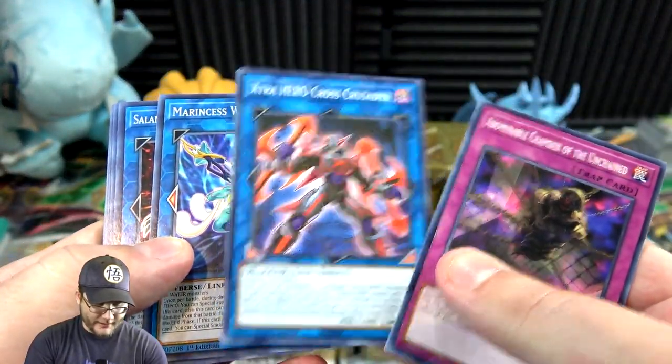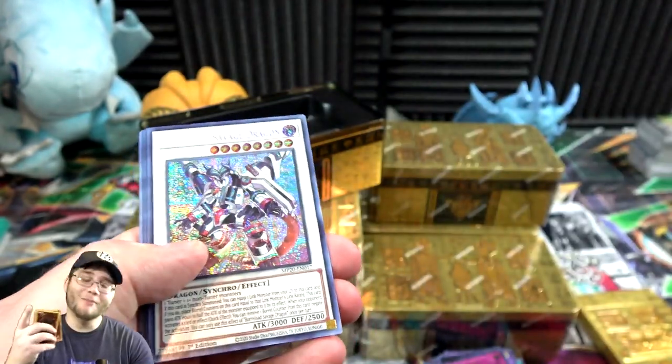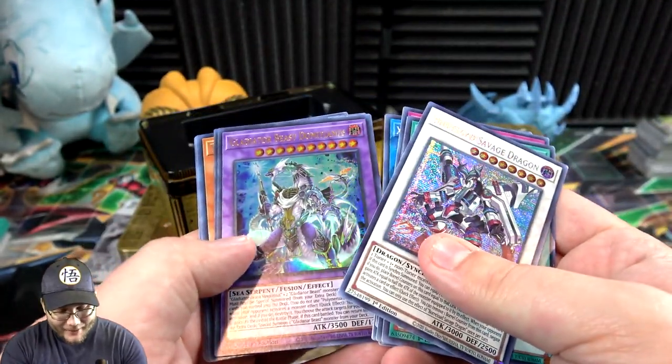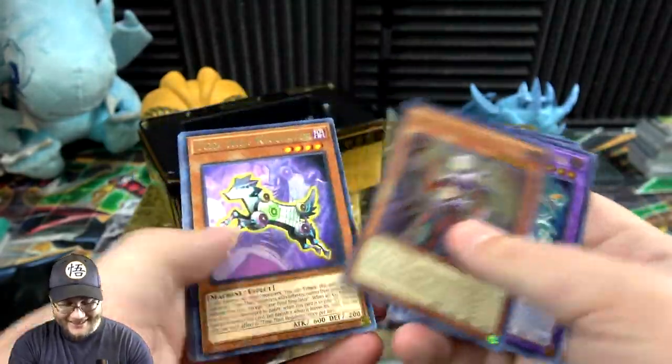I still wish that would have been a prismatic — I don't know why Evil Crusader didn't get a rarity boost. Retribution, Salvage again — dang we have a lot of those. Borreload — I was hoping we'd get one. Gladiator Beast — oh yeah, that was the one I saw a lot of people kept thinking they got Dragoon. Yeah there are other fusions, and Zarizel.